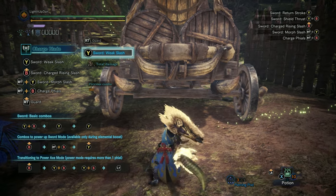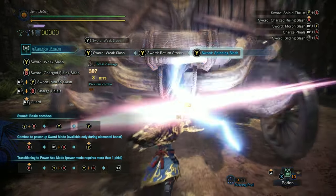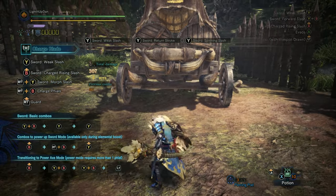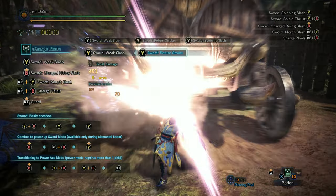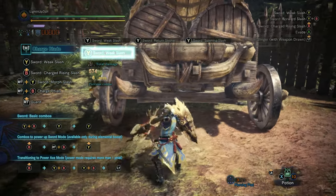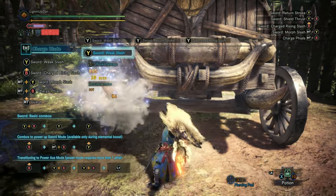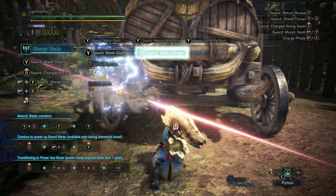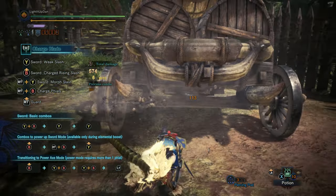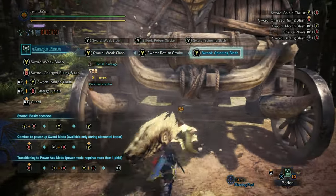Charge Blade's default mode is a giant sword and shield, in comparison to the regular sword and shield weapon. Your regular attack is a three-hit combo string with the Y button, which swings your sword three times in succession. Nothing too complicated here and it deals some pretty decent damage. You'll notice that as you're connecting your sword swing attacks, the files in the top left corner just underneath your sharpness start changing colour — this is because your sword attacks add charge to your weapon.